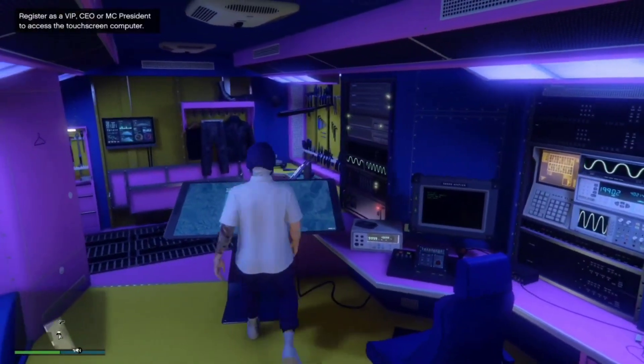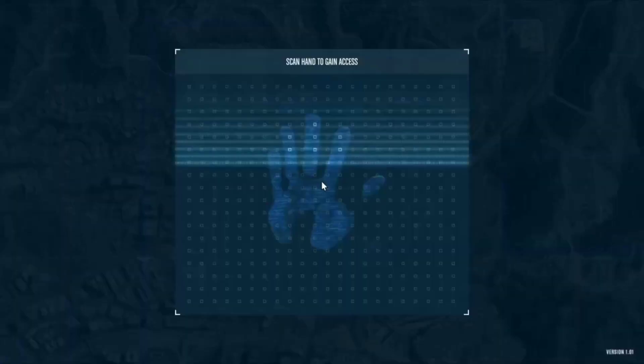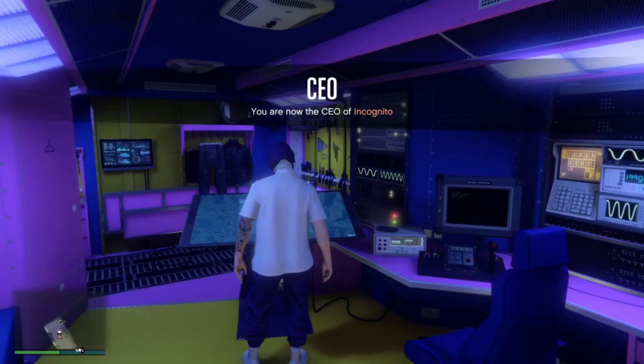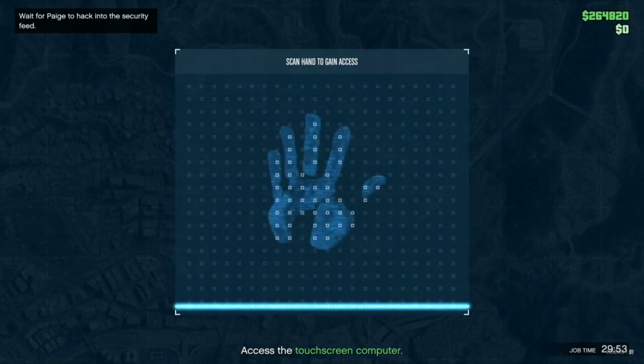Once you get into your Terrorbyte, you just want to register as a CEO so you can access this screen right here. Once you do that, just access the screen, go over to Client Jobs, and start up the job called Robbery in Progress. From here you just want to do the job normally and I'll tell you what to do in a second.